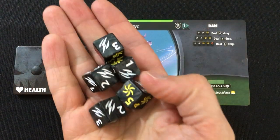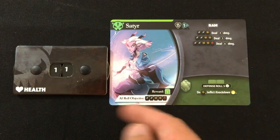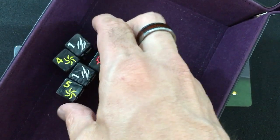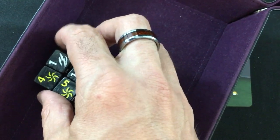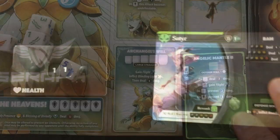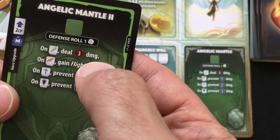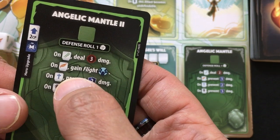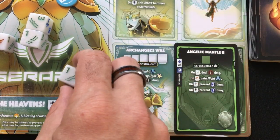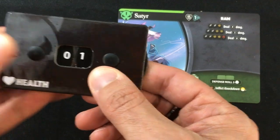Now he gets a chance to respond. He's looking for two white sides, which is half the sides on the dice, two yellow (the five and four side), and one ravage on the six side. He gets three rolls just like me. He literally got the best possible result on the first roll — not great for me. Looking at his card, he will deal six damage with this attack. Because this was not undefendable damage, I do get to use my Angelic Mantle defense power: on a sword I deal three damage back, on a wing I get another flight token, and I can prevent two or three damage on other results. I get just three damage back, but I take the full six damage — bringing me down from 25 to 19. The Satyr is now down to eight, just about half dead.